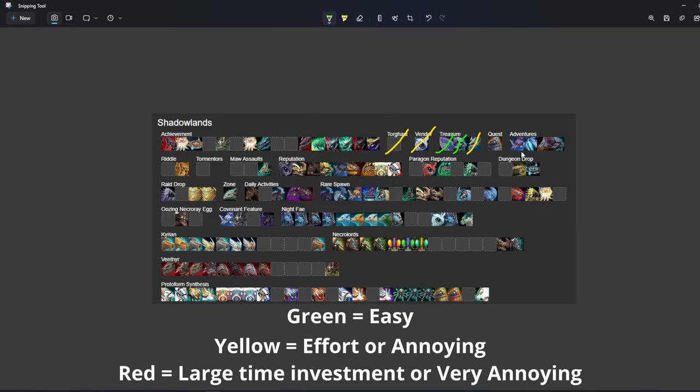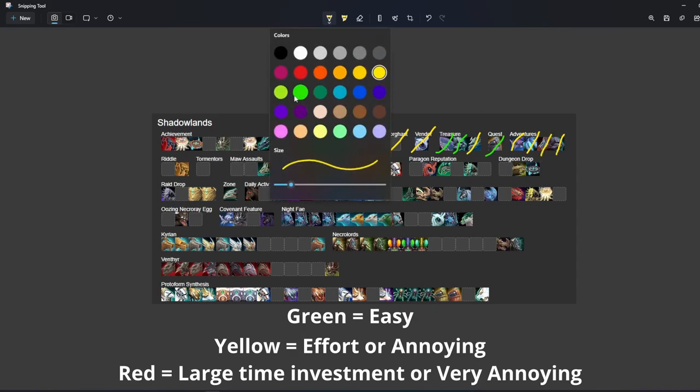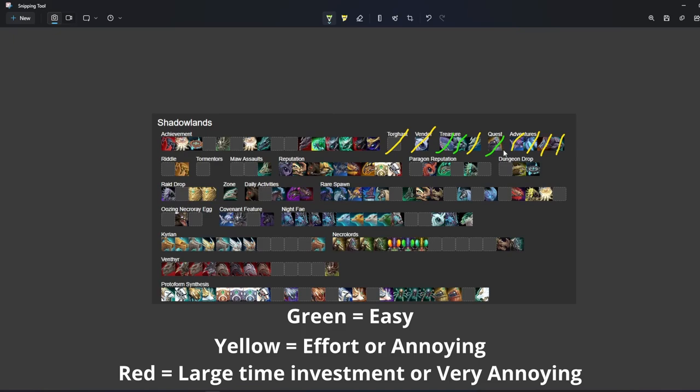This green frog I think is a week of dailies — doesn't take long at all. These war table ones I'm going to mark as yellow, but honestly they're probably somewhere between yellow and green. It's not hard to do the war table stuff, it's just war table interaction.